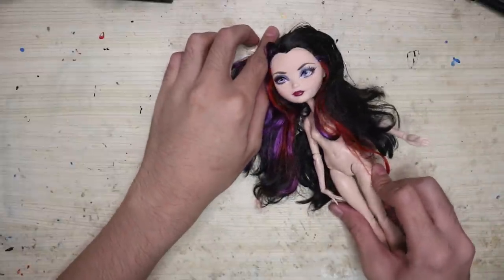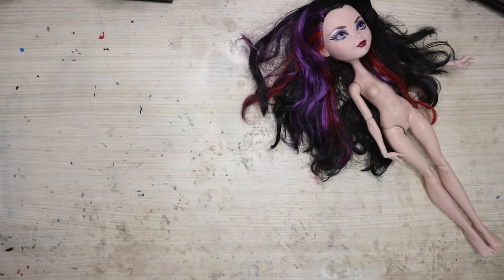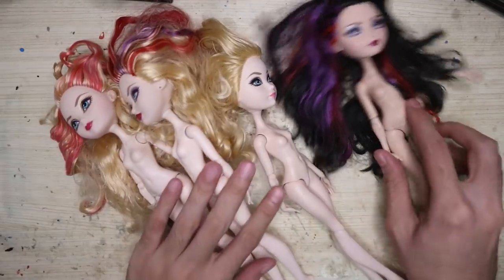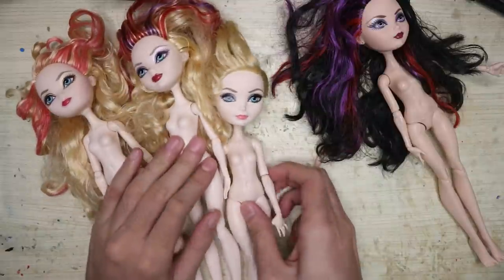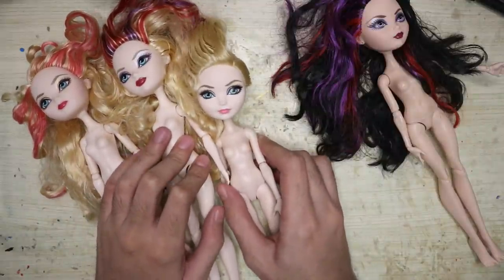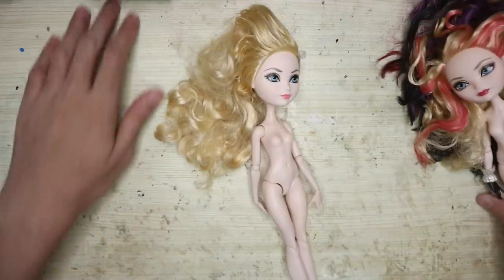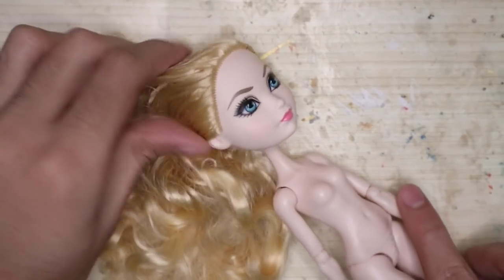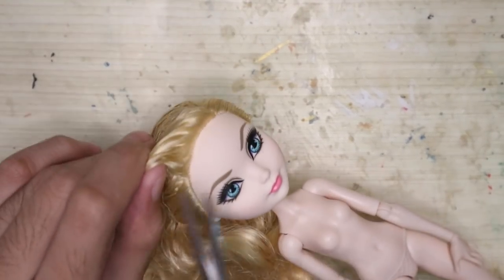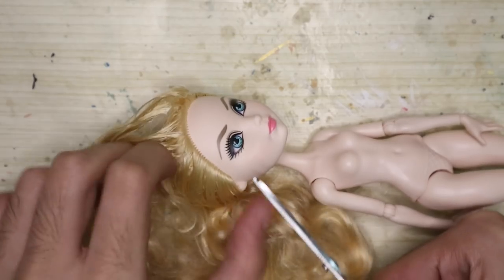For the body, I was considering to use a Raven Queen, only to realize I only have one left in my stock box. But here I got three Apple Whites, so let's just use one of them — a secondhand one to be exact. Looking at it again, Apple White is a better choice for Princess Peach. I don't know why I considered Raven Queen first. We're not gonna use Apple White's head, obviously. We don't really like Ever After High girl heads around here.